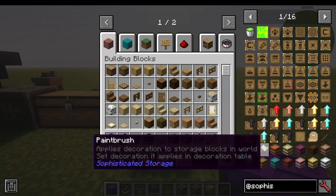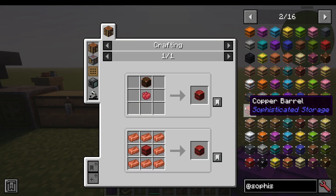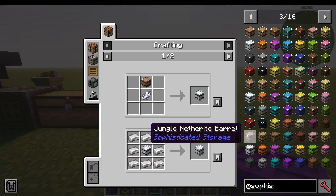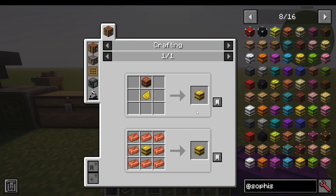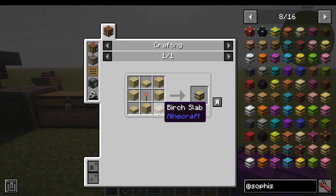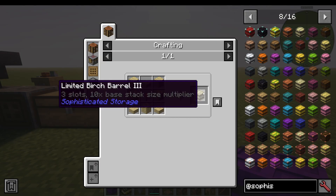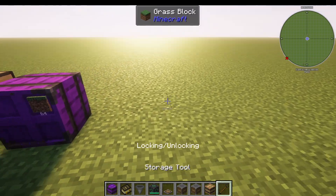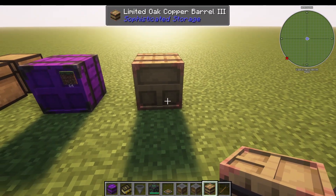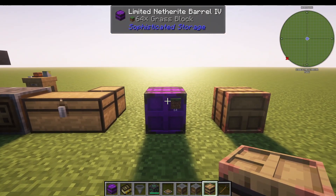With barrels there are quite a lot of options. You can make normal barrels, and you can also get copper barrels, iron barrels, etc. But you can also make limited ones. The way this works is you can have three slots with a 10x base stock size multiplier — that's a limited birch barrel with one big slot and two little slots. Or you can have four slots and input four different items into one barrel.